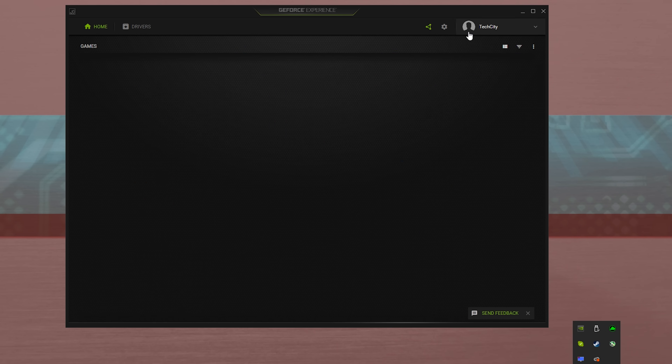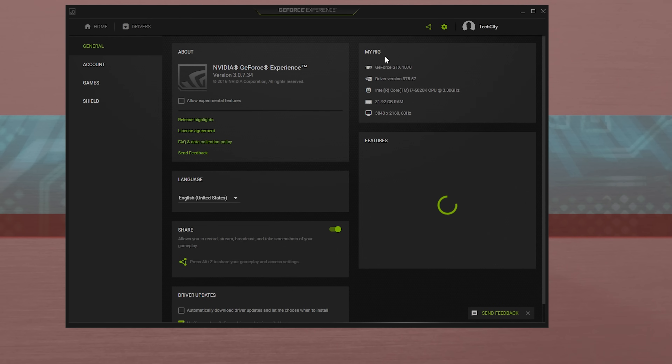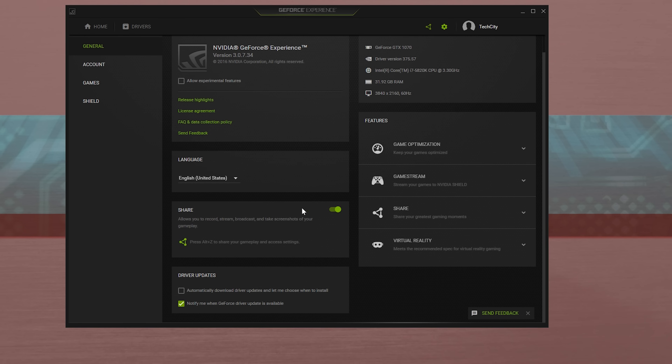Straight away, you want to go on the menu and turn off the Share feature. All you have to do is go in there, click that off, and you should be good to go. Your graphics card will now perform as it should.